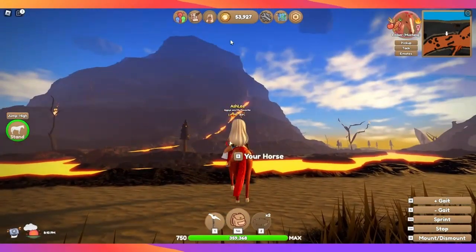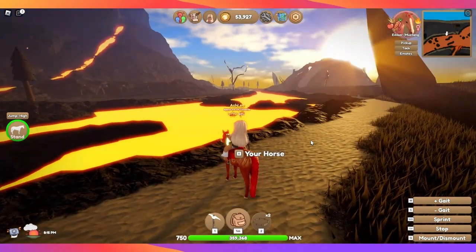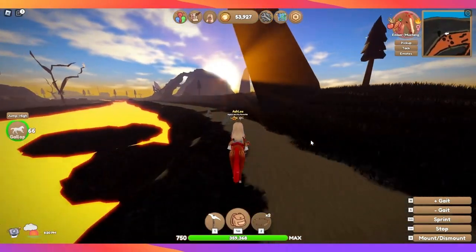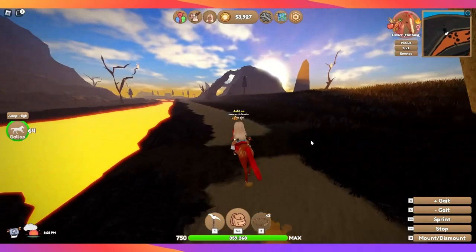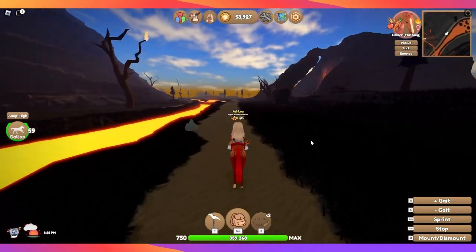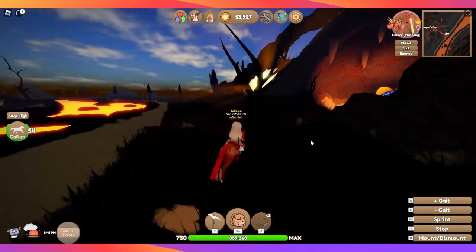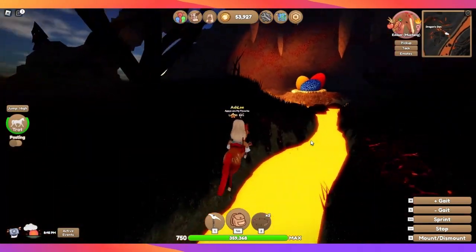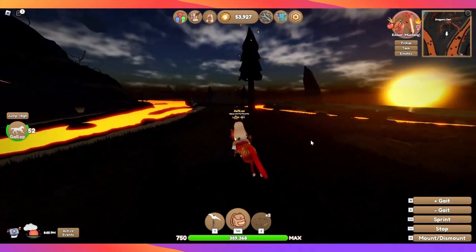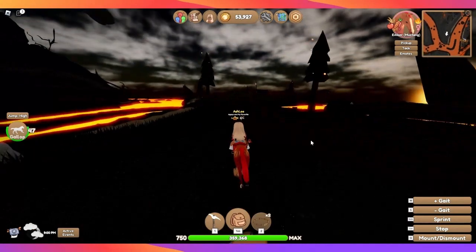I just saw a deposit erupt and fall out over there, so we're going to hurry up and get over there so I can show you what that erupted deposit looks like. So this is the dragon's den — you can't really do anything over here, it's just kind of a cool feature. If anybody knows if there's something special you can do in the dragon's den, let me know.